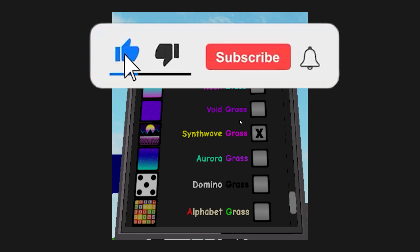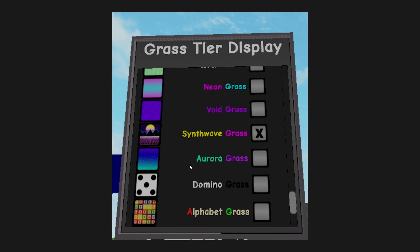In the next leak, which is exclusive to me and you, we have grass tier display. The devs have listened to us and now we can customize what our grass looks like by picking whatever tier we want. We can also see some tiers that may or may not be released — alphabet grass, domino grass, aurora grass, synthwave grass, void grass, neon grass, and one more. Seems like we have some new grass in the works.